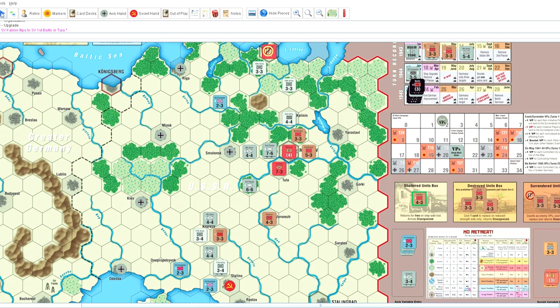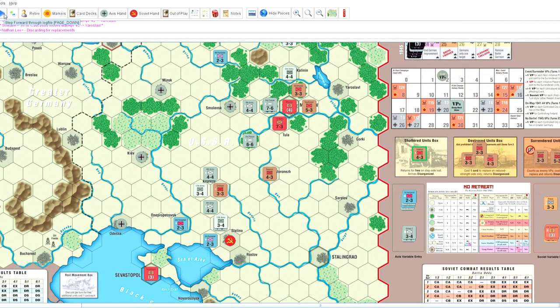Other than that, I unstick Leningrad and unfortify Leningrad as well, so that I can attack and hopefully break the encirclement. After playing another card which allowed me to pick up a card from the discard, I begin to discard and get some replacements back as well as the reinforcements that are scheduled. I'm going to reinforce Stolino, reinforce Rostov, and Gorky.